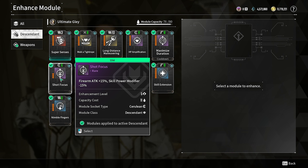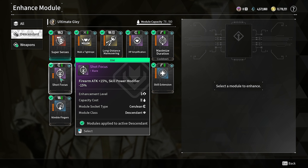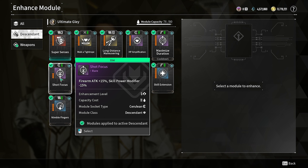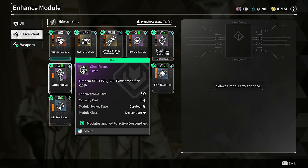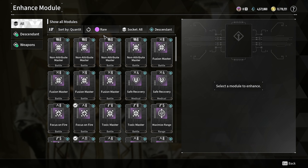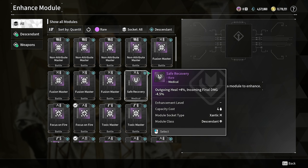The crazy thing about this one is that it is a descendant mod, so it's pretty much a free extra 15% firearm attack. And obviously firearm attack scales really really well. The only way you can get this, by the way, is by combining mods.